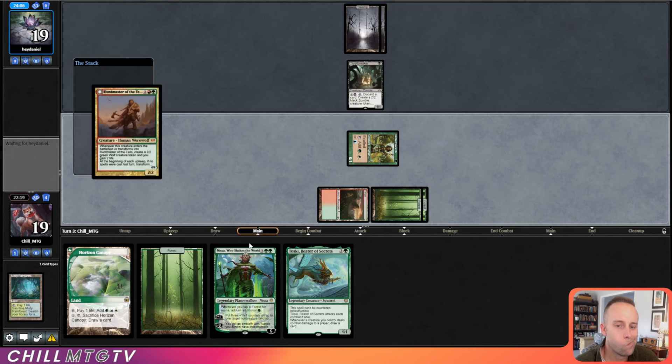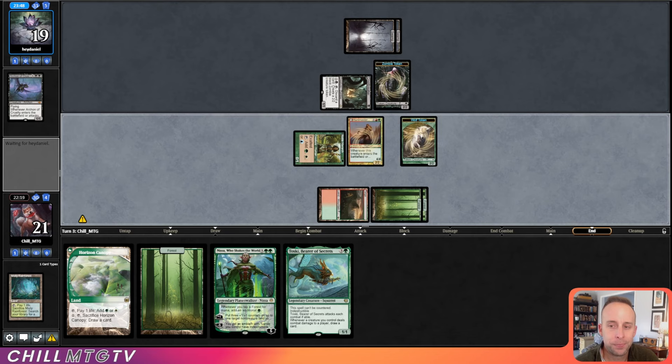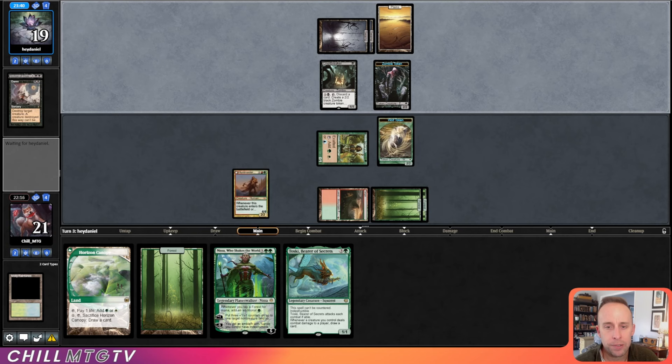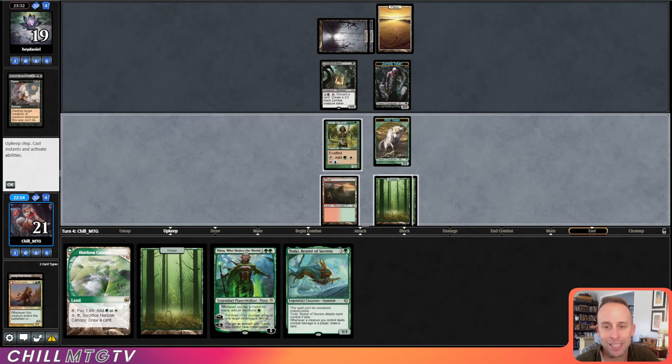We make a 2/2, and our opponent activates — what do they discard? Archon. That's scary — Archon's probably the best reanimation target in the cube. They do play a Plains though, so it's Orzhov. They target the Huntmaster; we still got value off it with our 2/2 Wolf token. Next turn we're going to be able to slam Nissa. Tireless Tracker is another great draw.